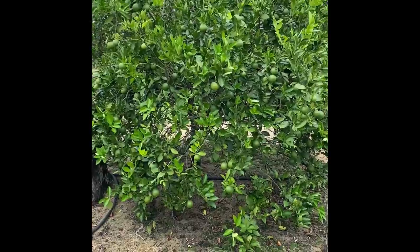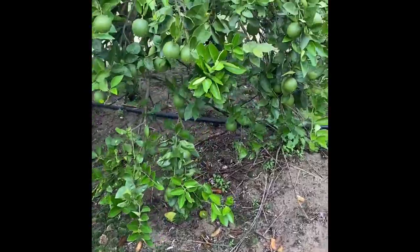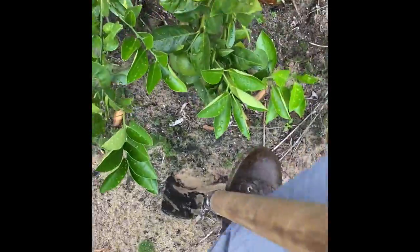Block 22. Here's the tree. This is treated — pretty similar to the control. There is the emitter. I'm about three feet from the emitter, right on the drip of the foliage of the tree.